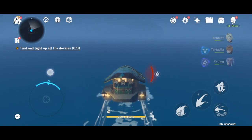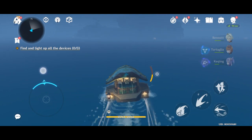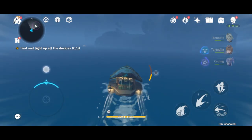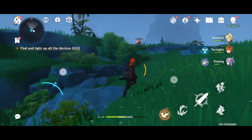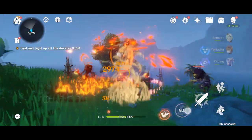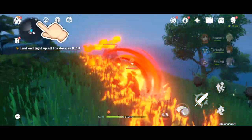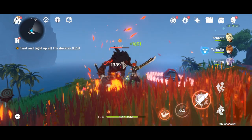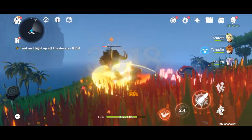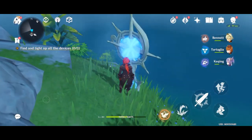I cut the video short because it took me more than one hour to complete this quest. This is going to be the first island where I find the first device. I let my boat dock on this island, and I encountered a mob. As you can see in the upper left corner on the minimap, there is an icon that looks like the waypoint — that is the device that you have to activate or light up.